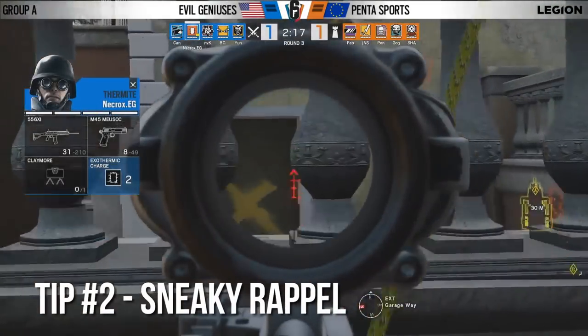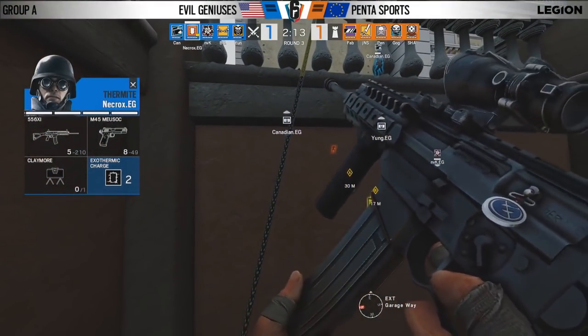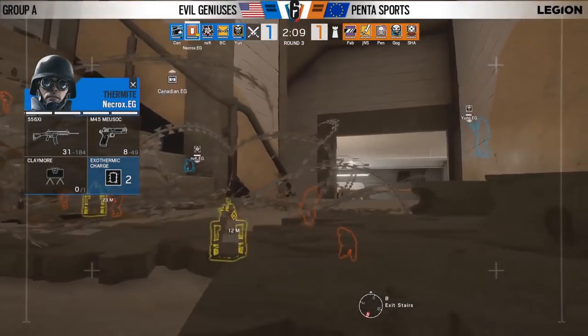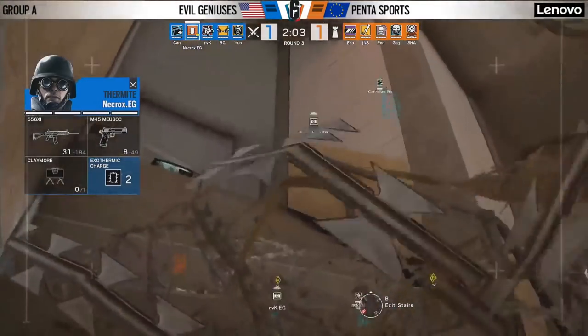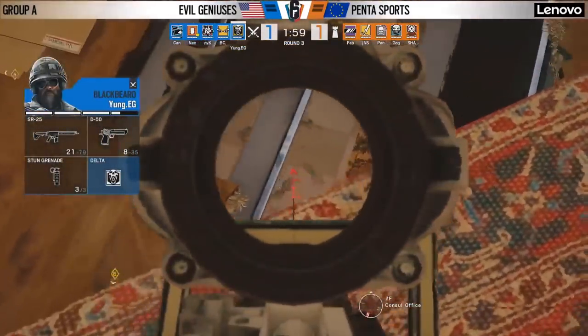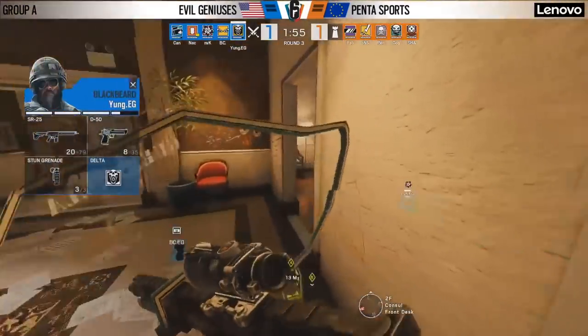This team is going to drone him out, find him, and then start pushing him. This is a really nice rappel from Necrox — underutilized. From this position you can deny the runout from the yellow window, the yellow door, as well as the garage. Should you be attacking the top floor, you could kill someone if they impact through the garage. That is probably the most versatile flank hold position on that rappel on the outside of that side of the building.